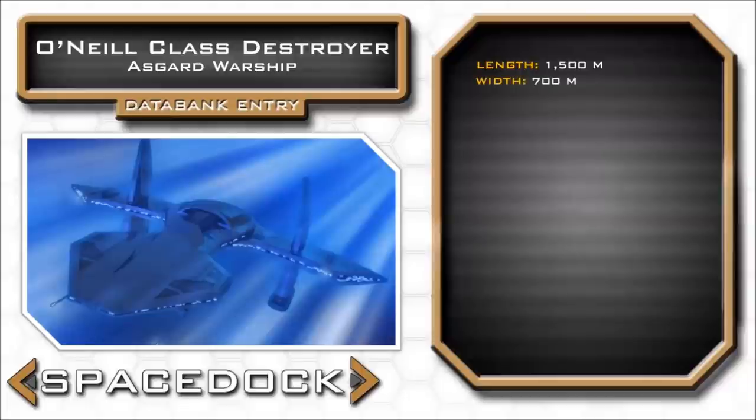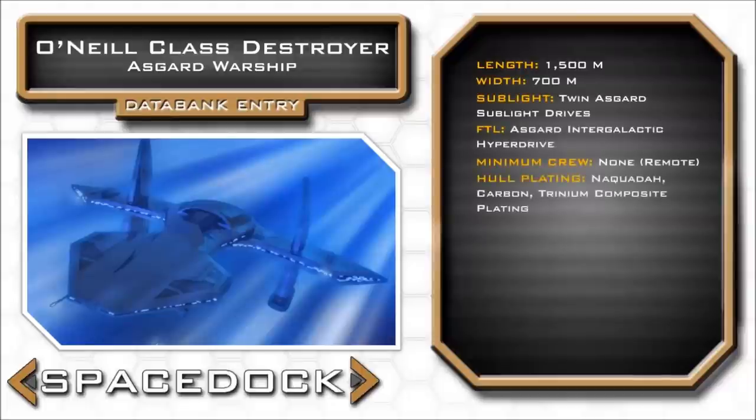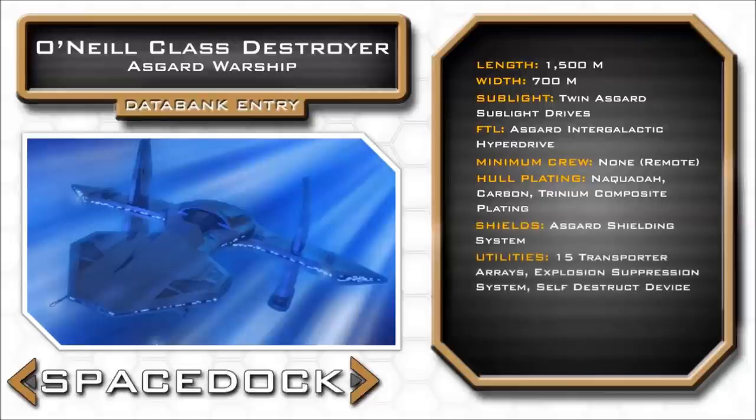1,500 metres in length and 700 metres wide, the O'Neill's spaceframe is sleek with smooth curving lines, giving it a starkly different appearance to the blocky and angular Belisknir-class.